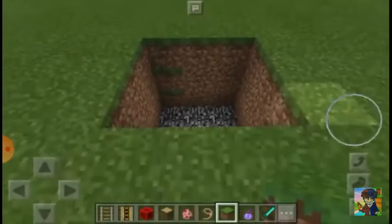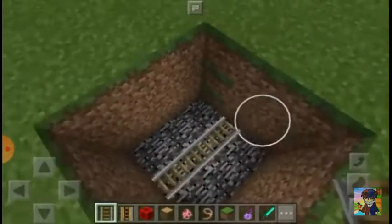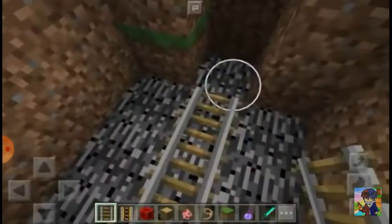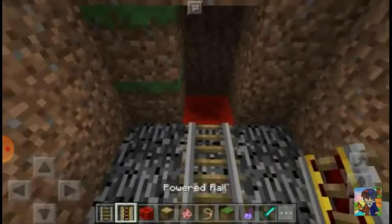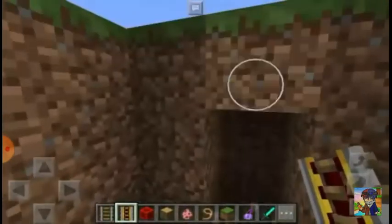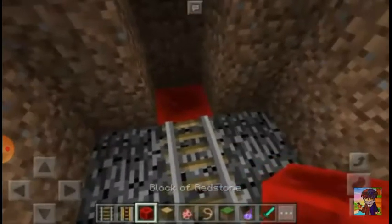Now what we're going to do is to put three rails here at the middle. And we're going to remove this. I'm going to replace the bedrock with a redstone block, and we're going to use a power rail. Same thing here at the other side — remove that block and replace it with redstone.